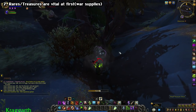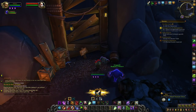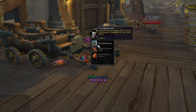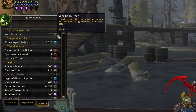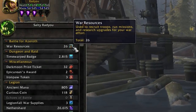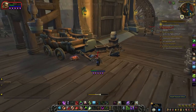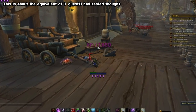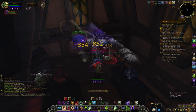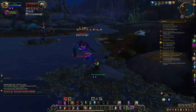Just like the previous expansion, the new zones are chock full of rare elites and treasures. If you kill or collect them, you get a fair amount of XP, gold, Azerite for your armor, and most importantly, war supplies. These are used for your new mission table, which I'll go over in a bit, and they're going to be really important right out of the gate. So if you see a treasure or a rare on your minimap, you always want to go out of your way to get it. If an add-on for these rares and treasures is released by the time I post this video, check the description and I'll have a link to it for you.